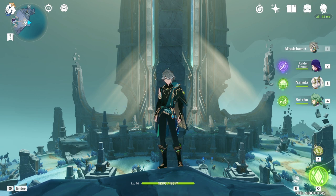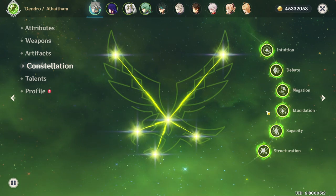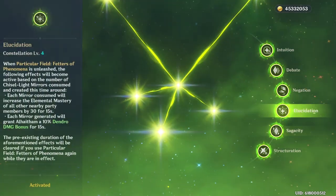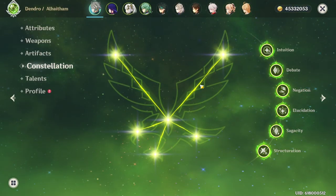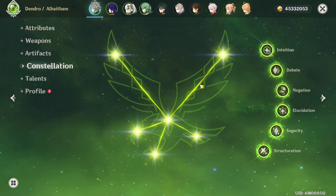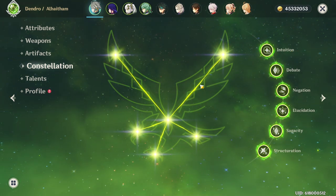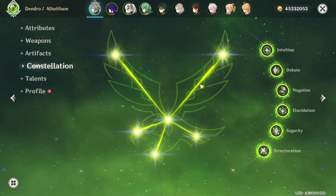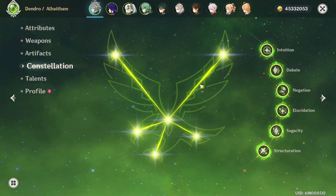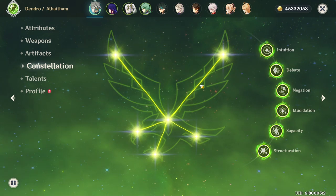The first important thing to mention is that my El Hatham is indeed C6, which means compared to a C0 El Hatham his damage is going to be inflated. That being said, what his C4 and C6 do is they unlock different rotations and combos that C0 El Hatham does not have access to, and during this video I will be intentionally avoiding those rotations in order to keep things as authentic as possible to C0 El Hatham.